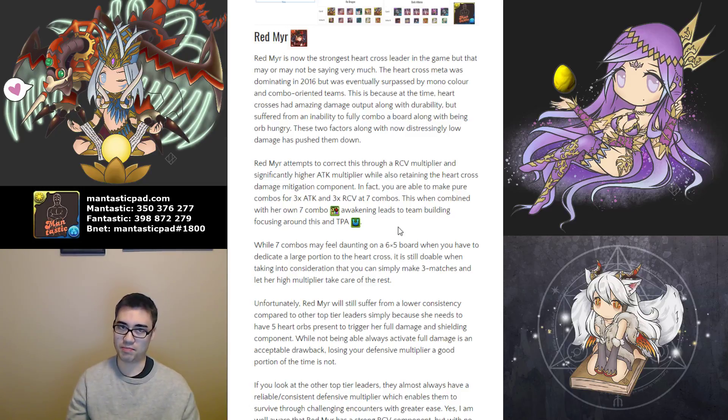Red Mirror is better in terms of offensive capabilities. She's bind immune, has double TPA, and has a seven combo awakening — a very nice offensive spread. Her active skill is quite synergistic, making three hearts and three fires. While seven combos may feel a little daunting on a six-by-five board, you do have to dedicate a large portion of the board to the Heart Cross itself — basically a three-by-three box, so about three combos worth just to make the Heart Cross. That is a little problematic and she'll still suffer the same problems as all other Heart Cross leaders.